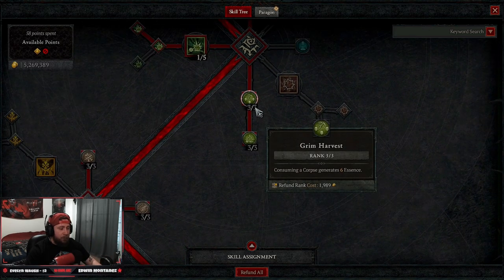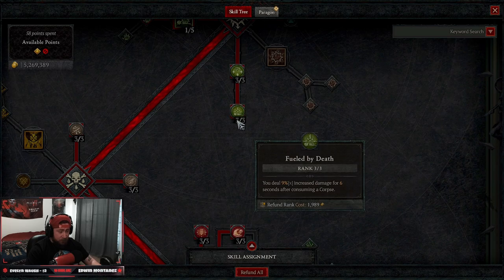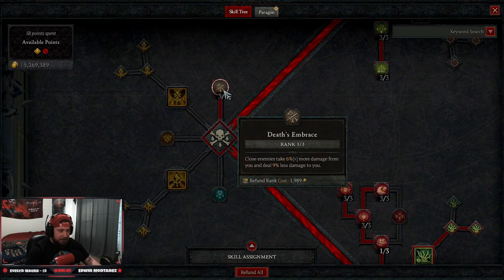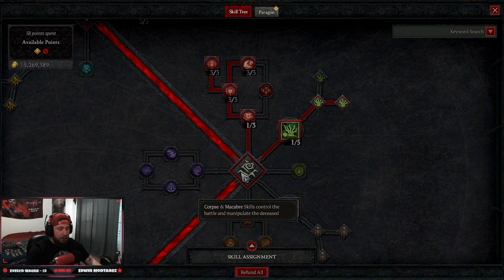For passives, we put three points into Grim Harvest and Fueled by Death. Grim Harvest gives us our essence back and Fueled by Death gives us more damage after consuming a corpse. We skip curse skills but take Dust Embrace for more damage against close enemies and reduced damage taken, then three points into Dust Reach for increased distant damage.